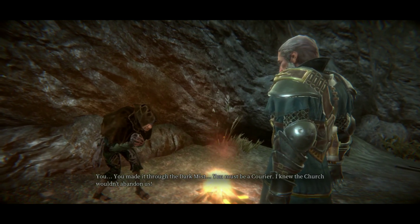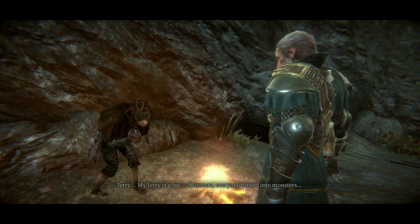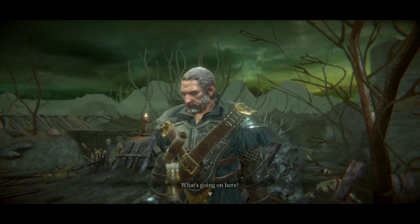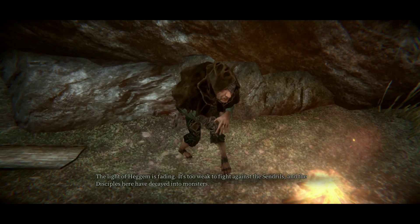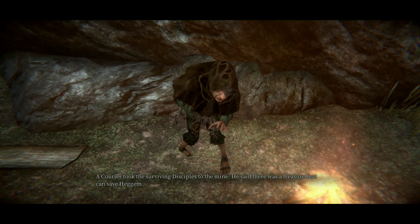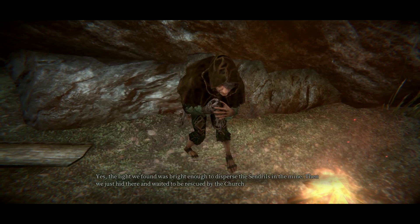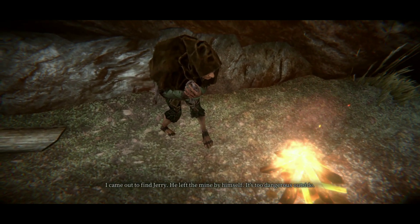Jerry, you made it through the dark mist — you must be a courier. I knew the church wouldn't abandon us. Have you come across other strangers? My Jerry is gone — monsters, everyone turns into monsters. She seems delirious. What's going on here? The light of Hegim is fading — it is too weak to fight against the Sandrails, and the disciples here have decayed into monsters. A courier took the surviving disciples to the mine. He said there was treasure that could save Hegim. Yes, the light we found was bright enough to disperse the Sandrails in the mine.